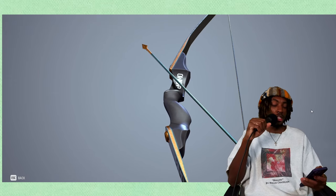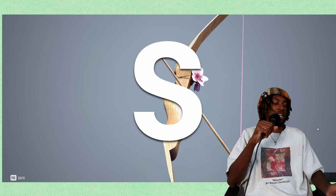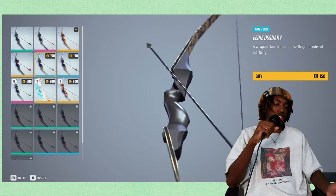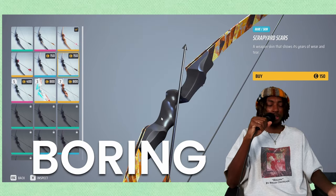The Enjimo guns — just all of them in general — I like the color. Looks nice on the bow, looks nice on a lot of things actually, so I'll give that one A tier. The wood grain I like a lot, I'll give that one S. The black wood grain I'll give an A. The green skulls I just don't like — also looks kind of flat — so I'm putting that one in boring.